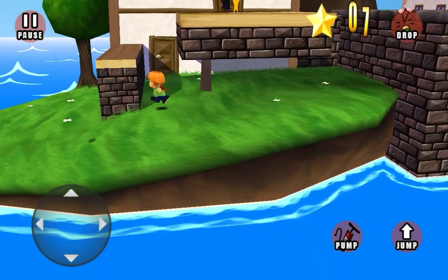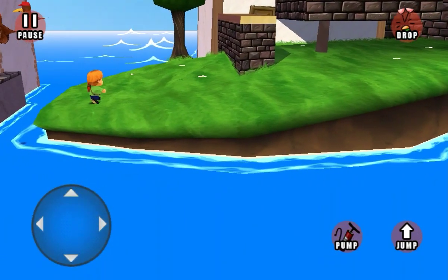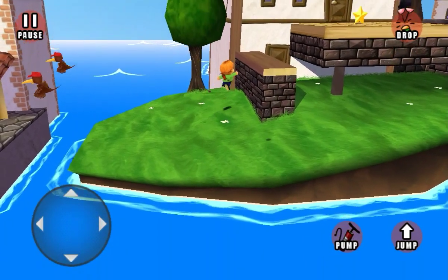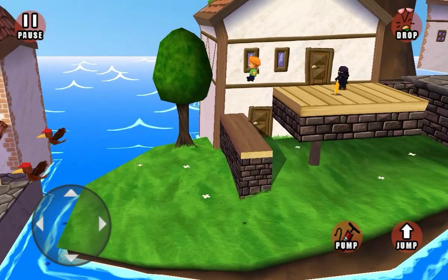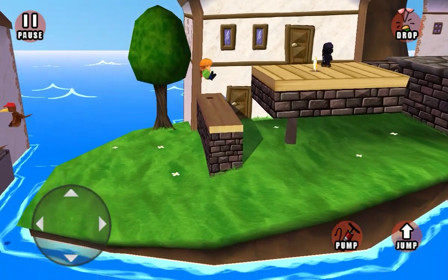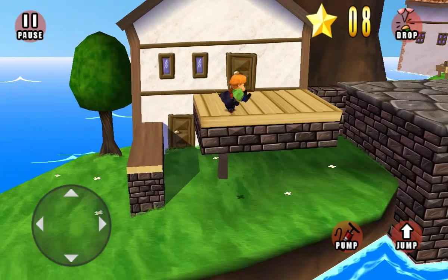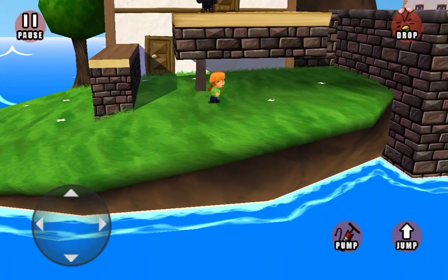Don't worry if you drop your balloons — it's nothing to worry about. You can backtrack in this game, though I advise you not to because for the most part you're not really going to need to. Watch out for these guys — these guys are ninjas. As soon as they see you, they'll just automatically go for you, like a predator, and try to kill you right off the bat.